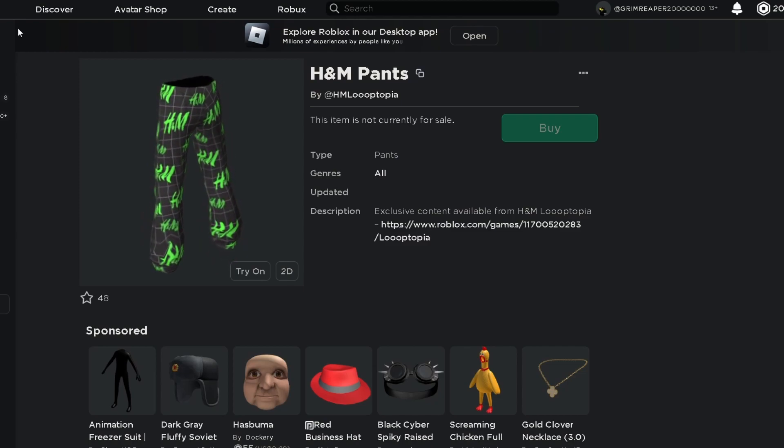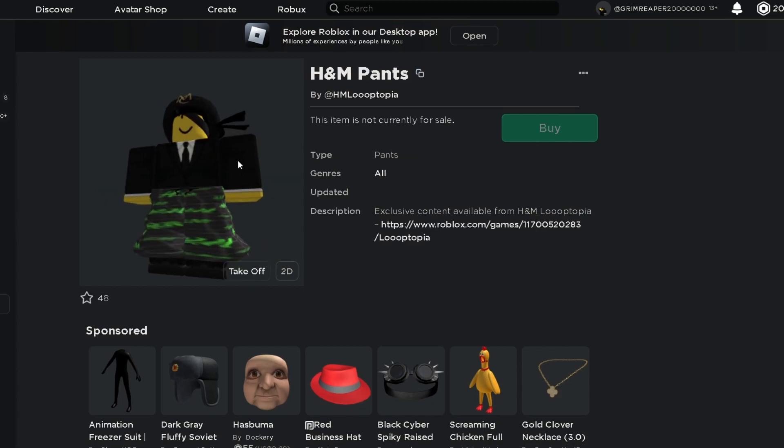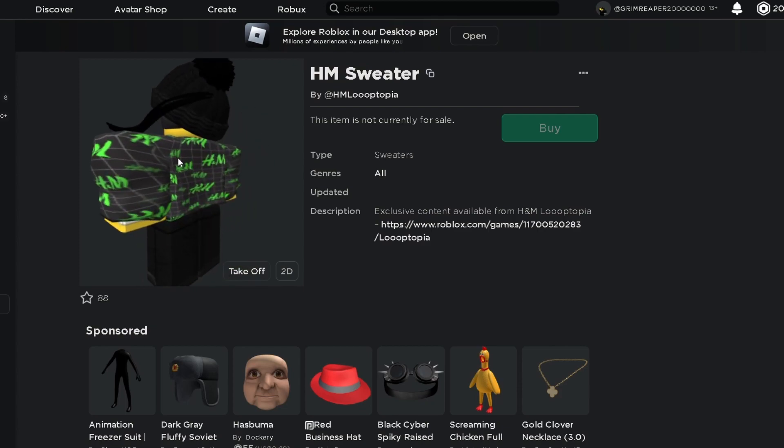Here are the items — this is the H&M pants and this is the H&M sweater. Here's what they look like on my character. Here are the pants on my avatar. It's layered clothing so it doesn't really work well, but here it is. And here's the sweater — this one works a bit better, but it's still layered clothing.